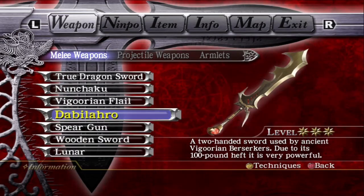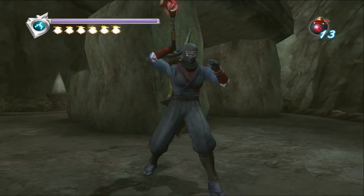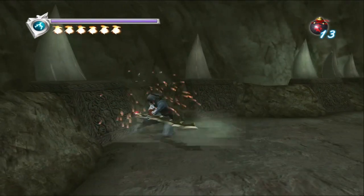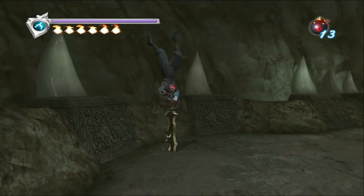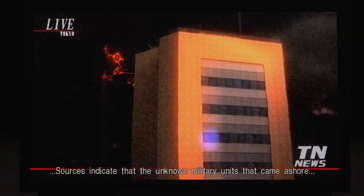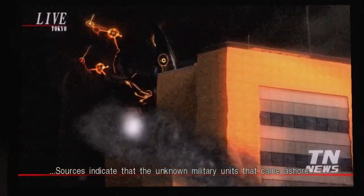Ryu's strength is pretty incredible, as he has been able to wield the Dabi Lauro from Ninja Gaiden Black, which is described to be 100 pounds. But Ryu is able to hold it with outstretched arms with ease, along with being able to swing it just as easily. He is also capable of clashing with the goddess, who swiftly cut a skyscraper down with one swing of her sword, and uppercuts Yaiba several hundred feet into the air with one single punch.